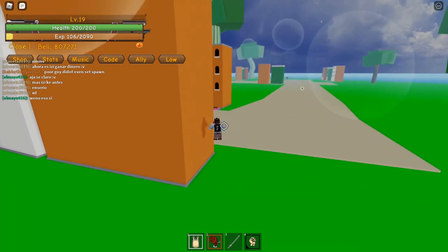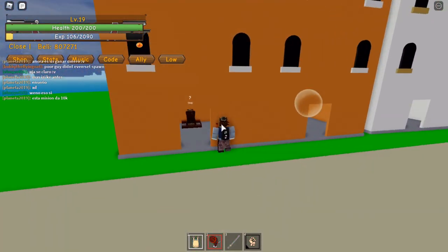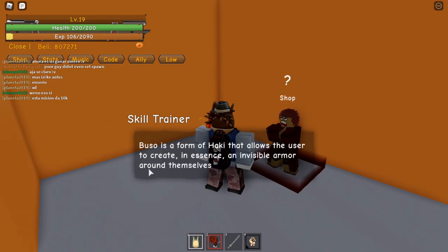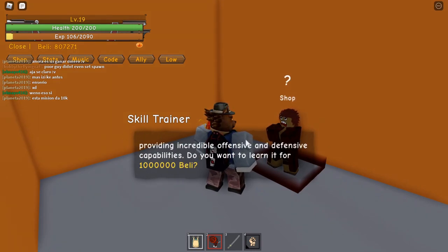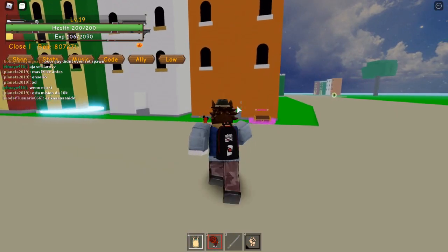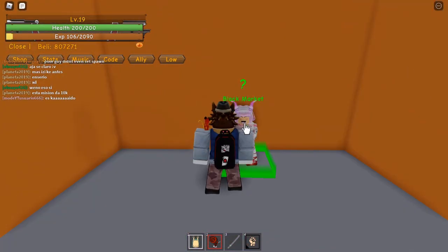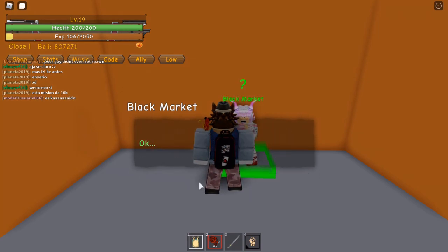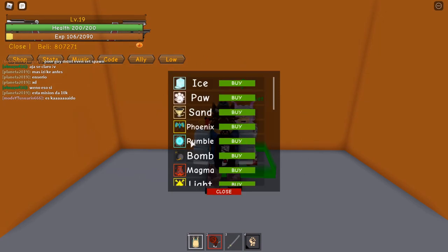Now we have arrived at the seller's island. This seller will sell you buzohaki for 1 million belly. The seller across will sell you a devil fruit of your choice.